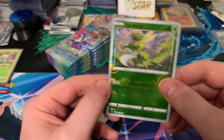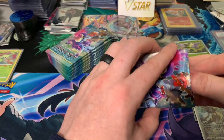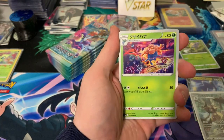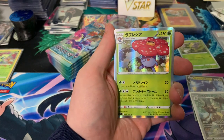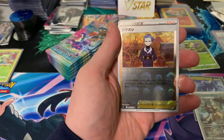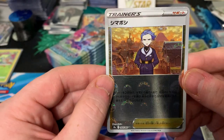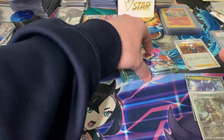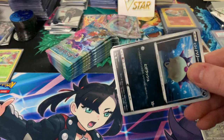I wish English did different hollow patterns like that. We'll keep going. We got a Mammoth Swine, a Gloom, a Lampet, a Relicanth, a hollow Vileplume, and is that Cyrus? I think it could be Cyrus. So the first pack was deadly, the last couple not so much.